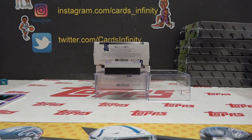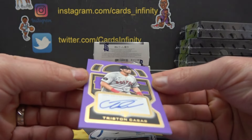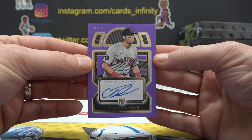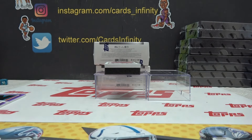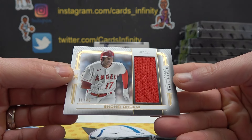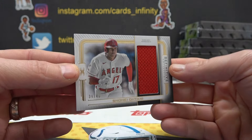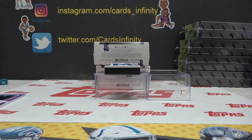Buster Posey. Tristan Casas, one of ten, purple rookie — another fancy, 0-1-1-0. First relic, numbered to 40. Shohei Ohtani, game used jersey. Numbered to 40 on the jersey. Ohtani.